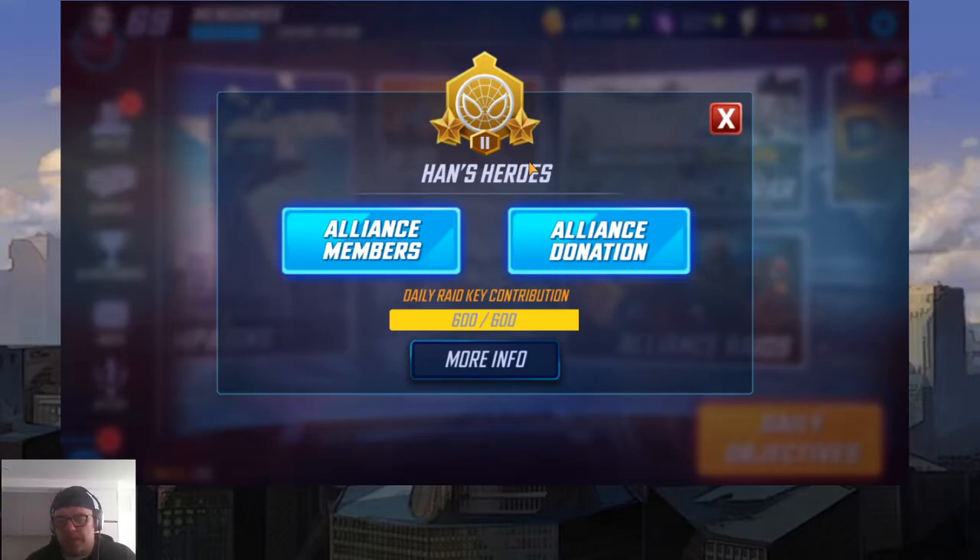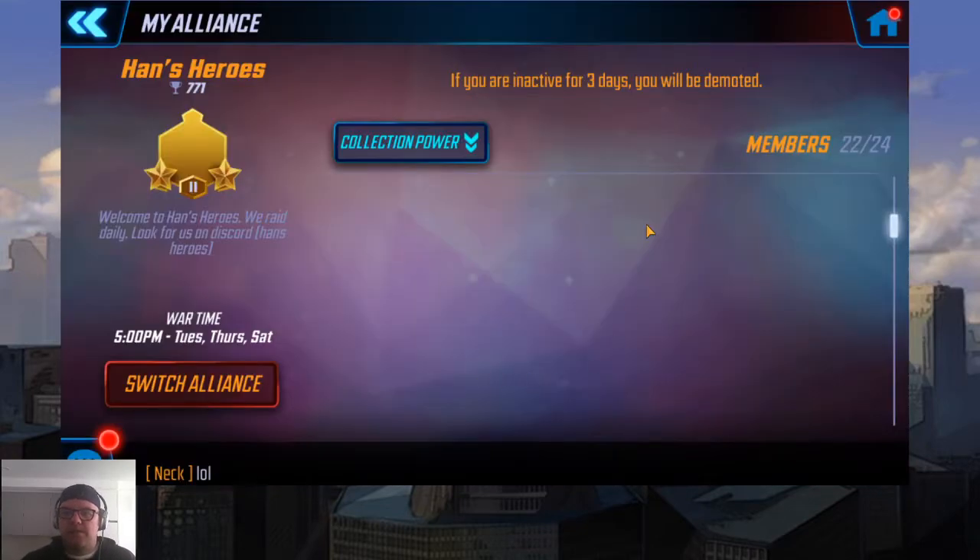If you're in one of the top-end guilds you're probably already doing all this, but this is for people just starting or who just got a bunch of mates together and started the game. Clicking on Alliance Members shows you all your members. Unlike Star Wars which has 50 members, this game has 24. If all members do their 600 tickets, you can run a raid every single day. There's another video about what raids are and when you should move up and assign different lanes.